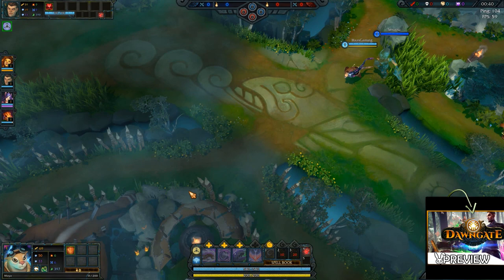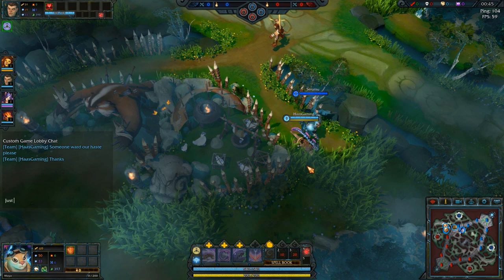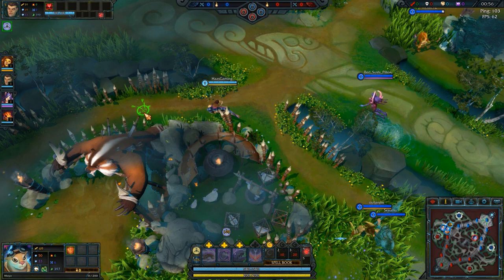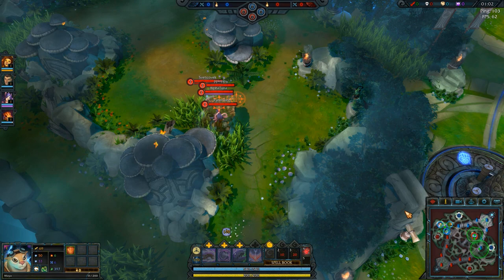We are playing the hunter role this time and doing a bit of jungling. We started on the spirit side — there are of course two sides in Dawn Gate: spirit and mortal. We're going over to try and steal their jungle armor buff, but there doesn't seem to be one. They're actually stealing our haste buff in the middle, which is a bit of a setback.